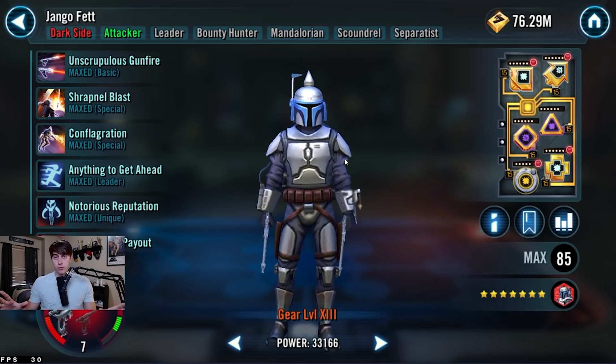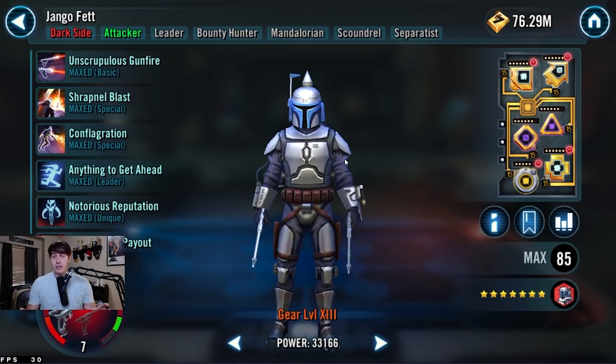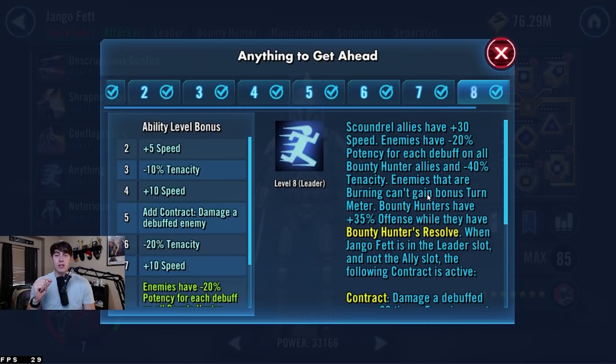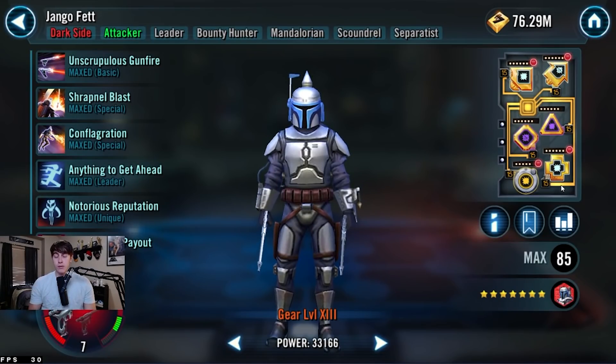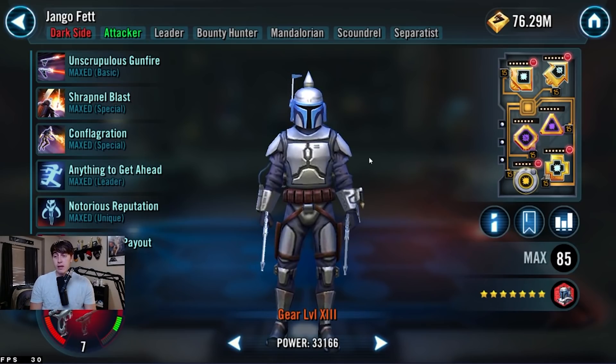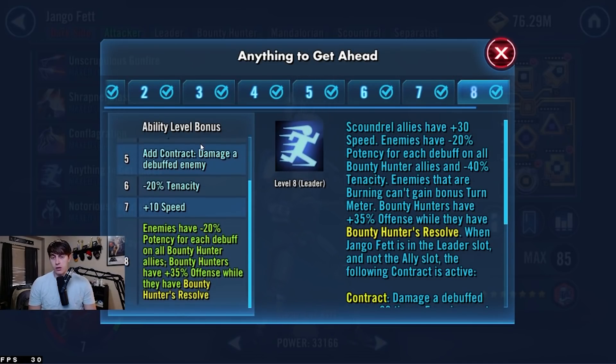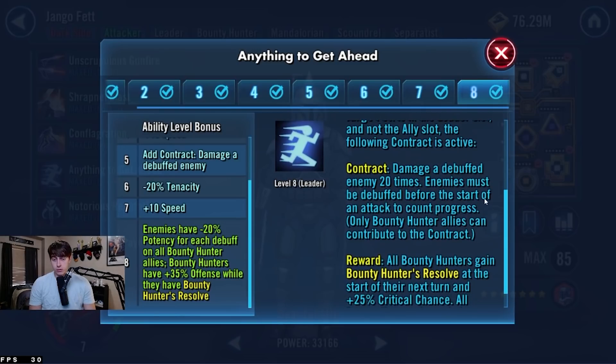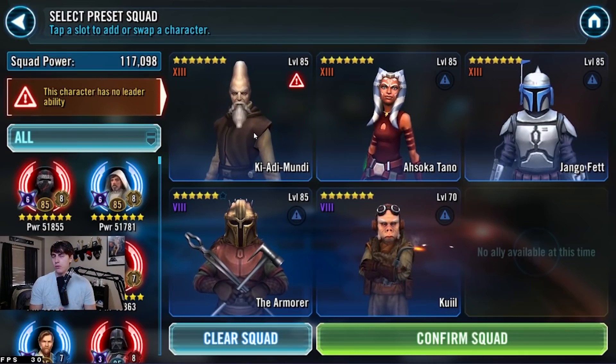In Division 2, I see lots of Darth Revans, Mon Mothmas, and Nightsisters, and having this leadership just destroys those teams — it's an easy banner win. It's like Troopers in a way; get the right turn order and the right modding, and you get free banners. If the opponent sets a Darth Revan team on defense, I get free banners. Jango Fett's Zeta lead helps so much in GAC, Grand Arenas, and TWs — that extra offense burns down BSFs faster and gets the contract proc'd even faster.